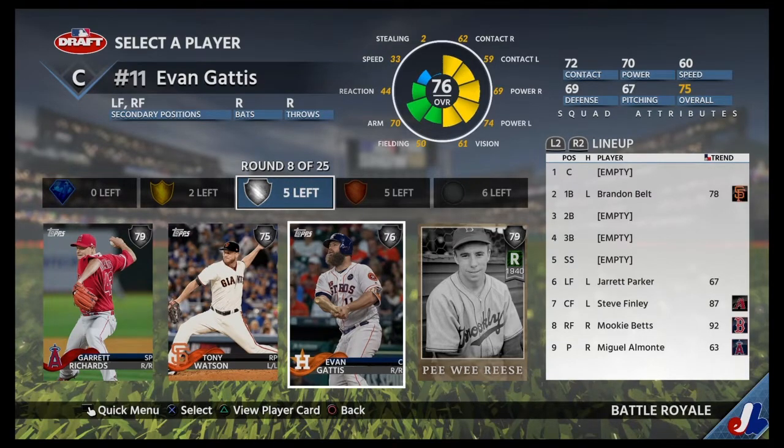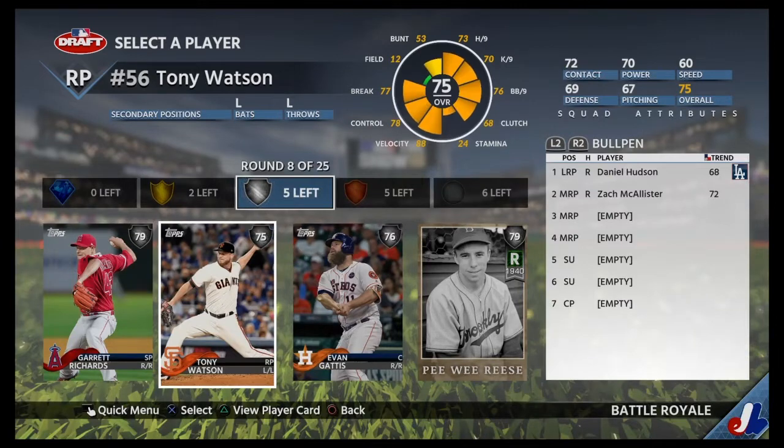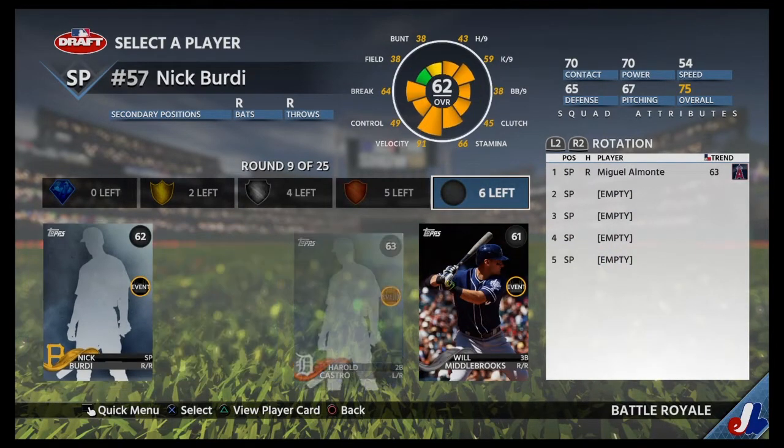We can take Tony Watson, Evan Gaddis — he hits pretty good — and Pee Wee Reese. We could take a good lefty. I'll take Evan Gaddis. We need some bullpen arms, though.